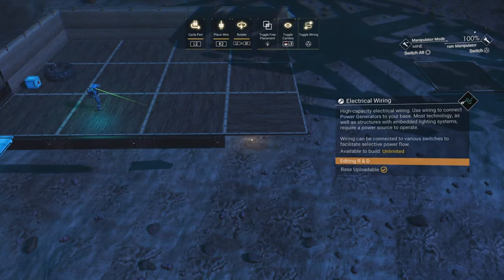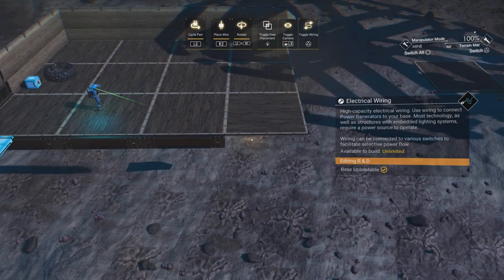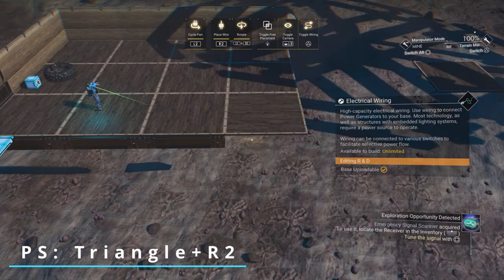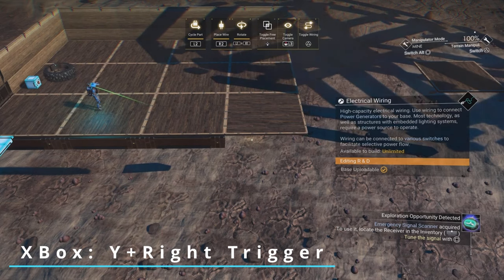We're back at our makeshift build site and I'm going to demonstrate how to create a reverse wire glitch. By pressing a combination of buttons — toggle wire and build part at the same time — we can create a wire off of any build part in your menu. Bottom left of your screen, you'll notice the PlayStation and Xbox equivalent buttons to press in order to make a reverse wire glitch happen.